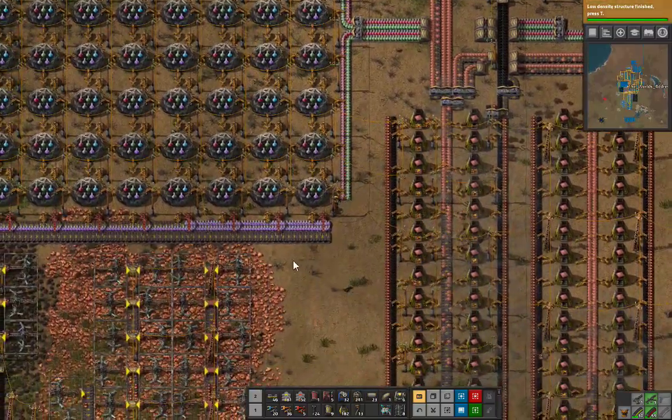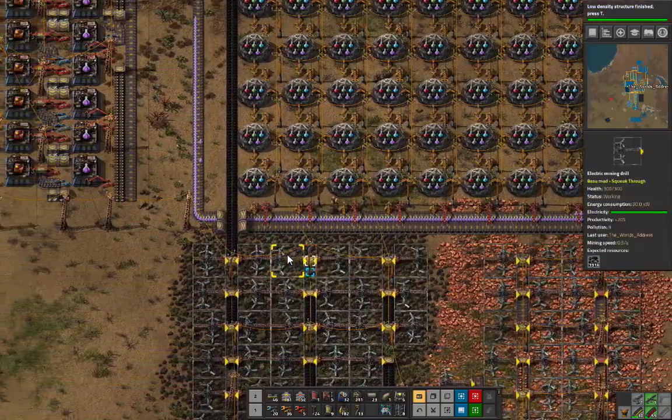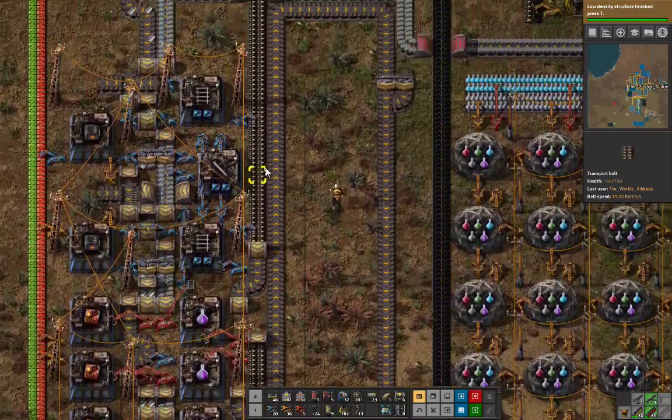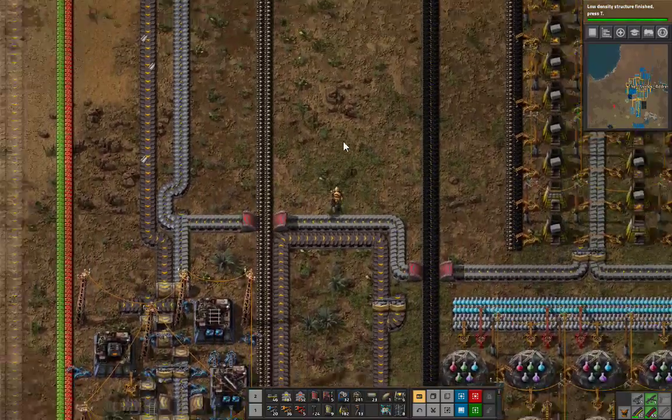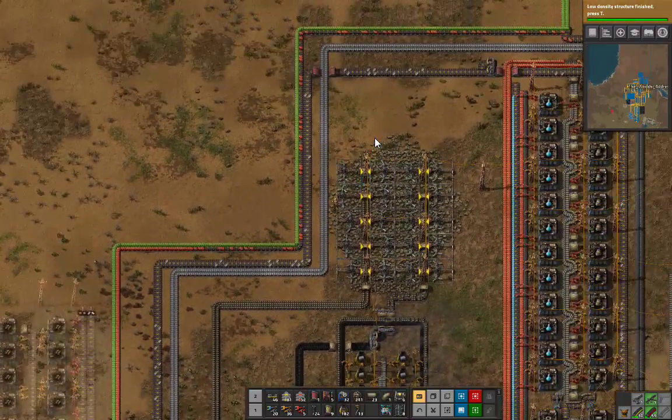Let's see how we are on Purple Science — getting there. It's got a lot to back up to, so it's gonna take some time. This is nice and backed up. The stone is re-backed up. The problem that I've got is my steel. That's my big problem right now.